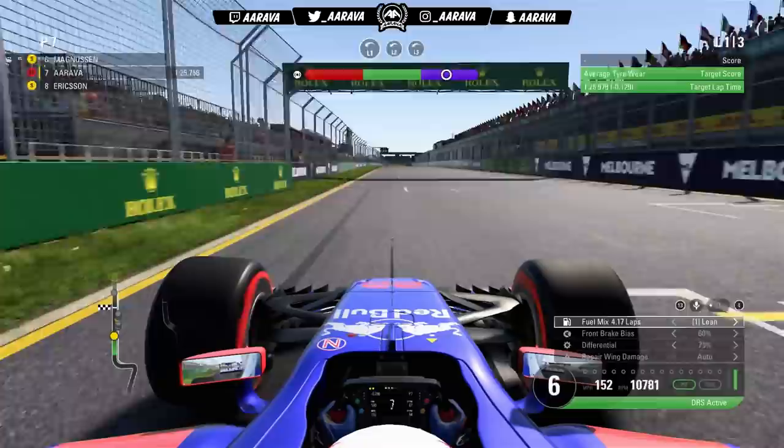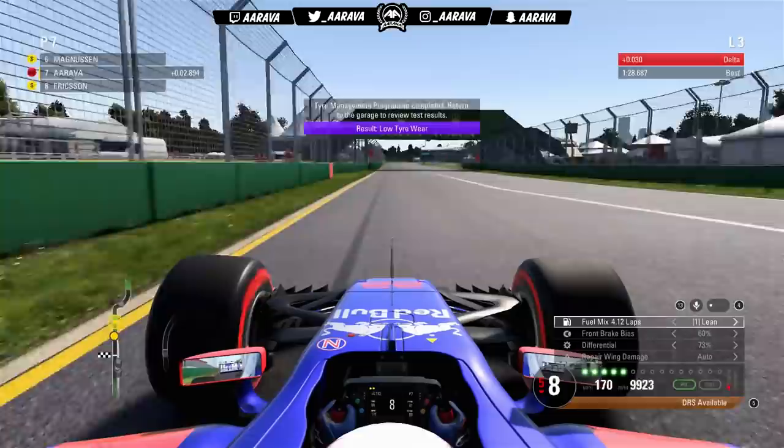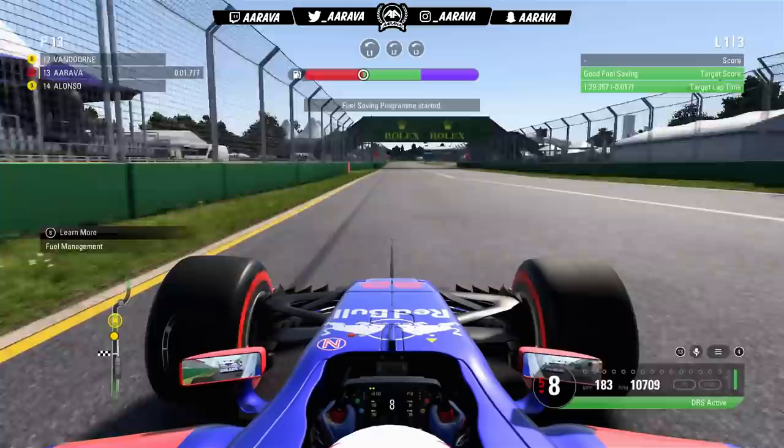We're doing the tire wear test and we do really well through the final few corners, going from green to purple — well into the purple. As we cross the line, that's the test done for us. If you can be that efficient with it, you don't actually need to spend too much time doing the practice programs if you don't want to.